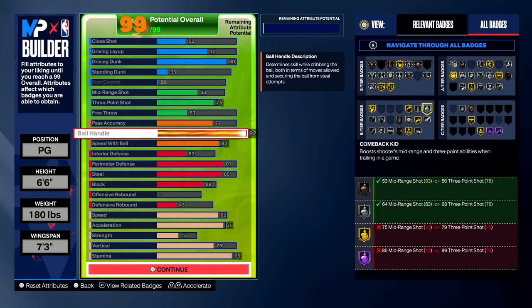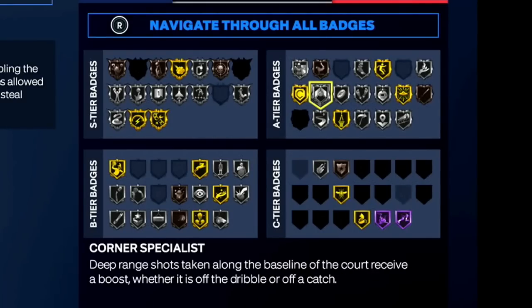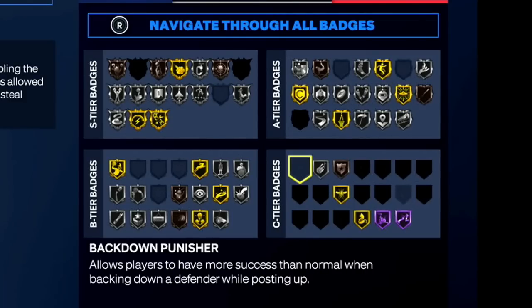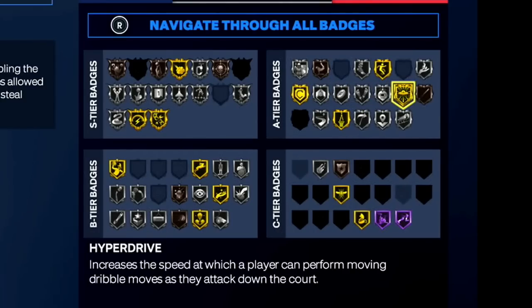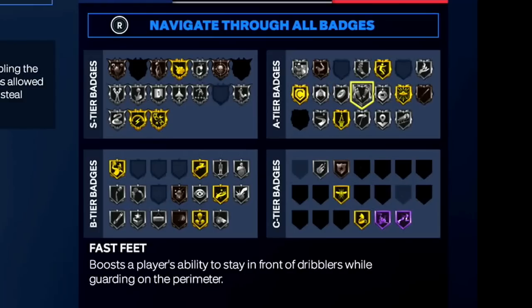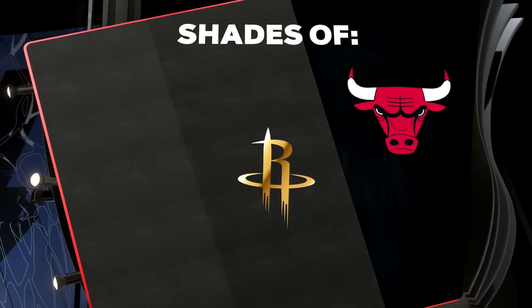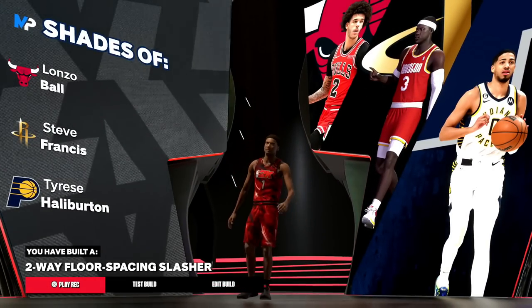With 96 stamina: Gold Handles for Days, Gold Hyperdrive, Gold Challenger, Gold Ankle Breaker, Gold Off-Ball Pest, Gold Slippery Off-Ball, Gold Pro Touch, Gold Aerial Wizard, Gold Unpluckable, Gold Speed Booster — a lot of good badges. The same shooting and finishing badges as the 6'8", but better playmaking badges and way more dribble move animations because we have 92 ball handle — all those unlocks at 90+. Our dribble moves in general are going to be faster with 87 acceleration. It's really just trading interior defense and blocking for a faster build with more dribble move unlocks. This build comes out as a Two-Way Floor Spacing Slasher, compared to Lonzo Ball, Steve Francis, and Tyrese Haliburton.